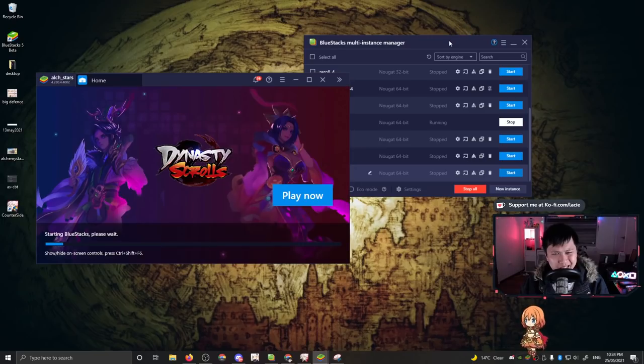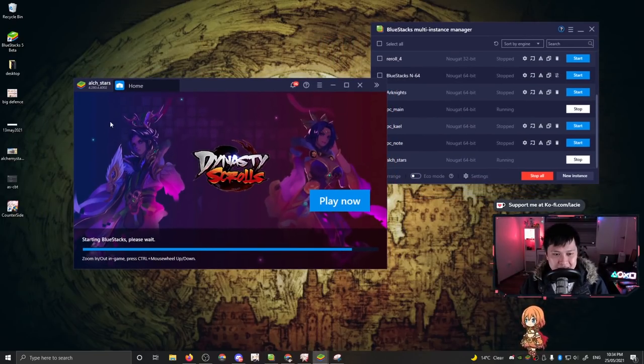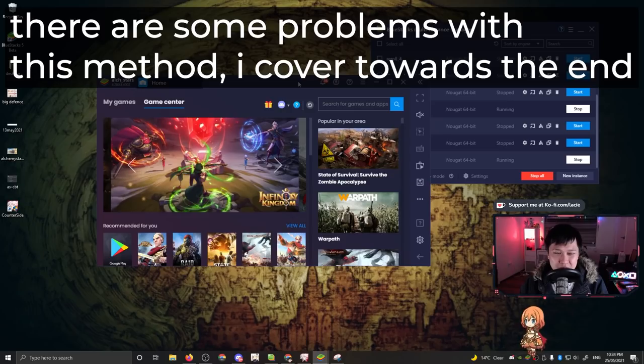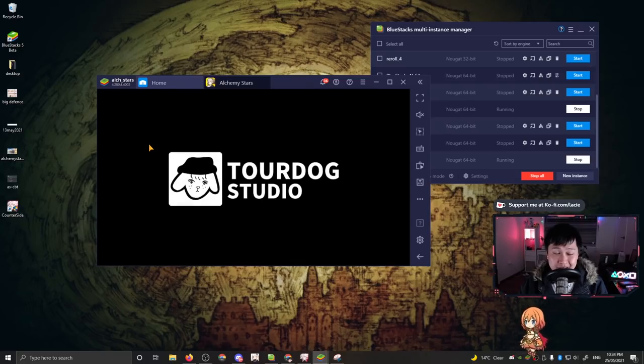Next I'm going to show you one which is called — I guess it's referred to as salting emails. What salting emails essentially means is that you have one email address and you can use it many more times than you'd normally be able to. So what I'm going to do is hop into my games, open up Alchemy Stars, and get going.